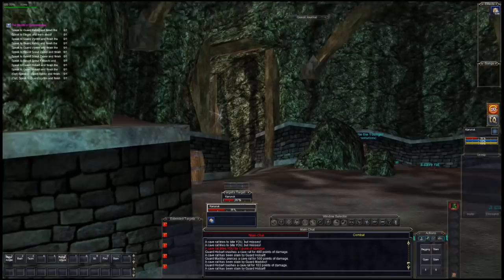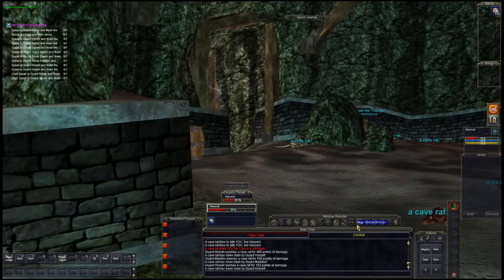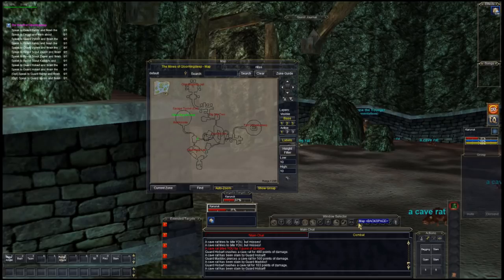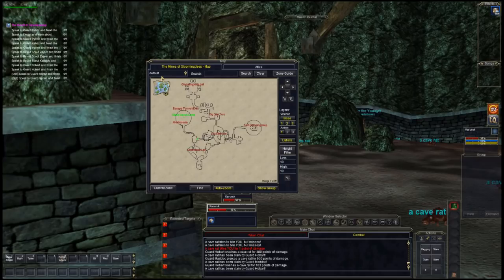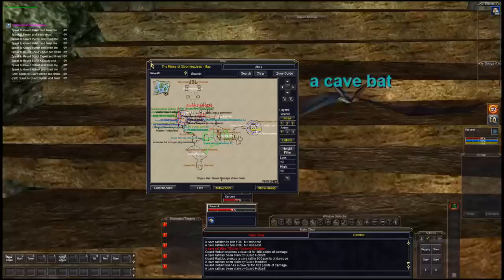If you get lost, go to your window selector and click on Maps — boom, your map is up. The little yellow arrow is you. If you downloaded the maps I mentioned, it'll start with default, but click Reload and it gives you a lot more information. If it's too messy, just click off the labels and you'll see a lot clearer. It helps out so much to have a map.